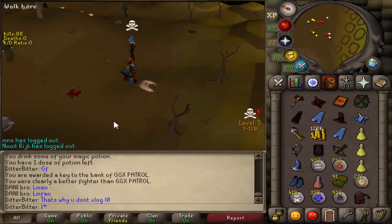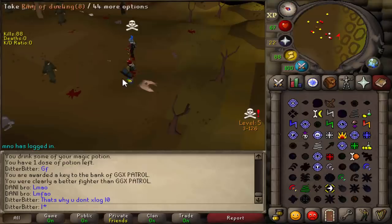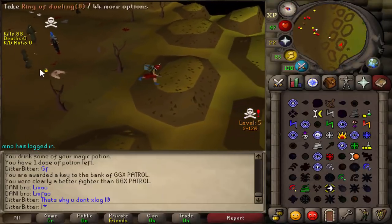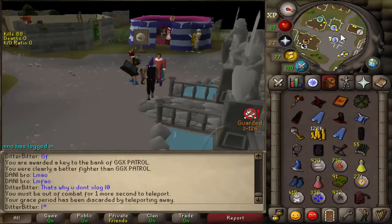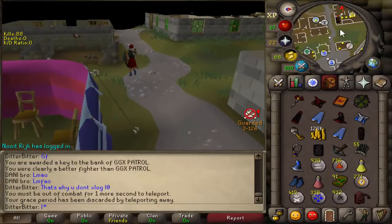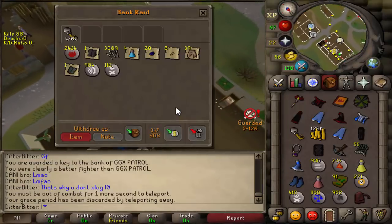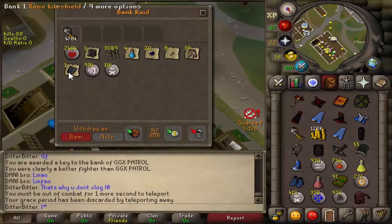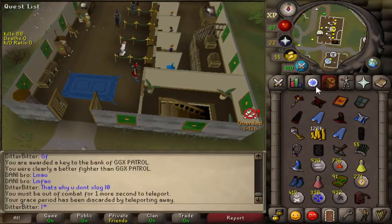We've just PKed his bank. I just got the first odium ward I think so far. He had adamant bolts as well — poor guy. We need to get out of here quickly. We're not skulled so we can just teleport. Look how many brews he had! Let's check this key — got an odium ward, holy shit, we're making so much money. Let's open this key: 476k, 39 sharks, rune kite shield. Maybe he deposit-boxed the rest. Odium ward — I don't even know what this does to be honest, but we've got one now.